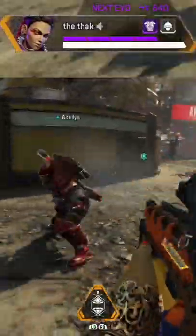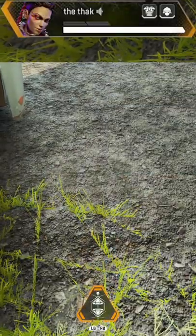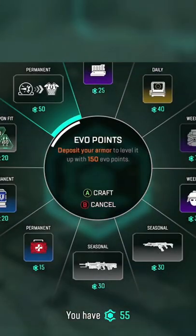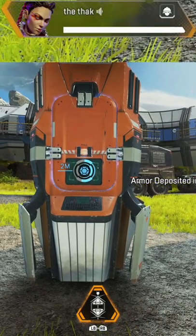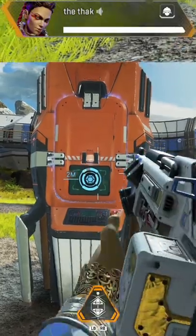You know how you can upgrade your evo armor in the crafter? Well, when you do this, it automatically restores your evo armor to full health. This is a great trick if you have a white evo armor and it's broken or damaged — crafting it will not only upgrade it to a blue armor, but it will also give that blue armor full health without you needing to use any shield batteries or cells.